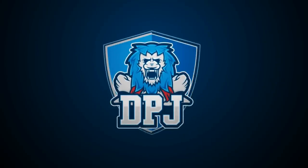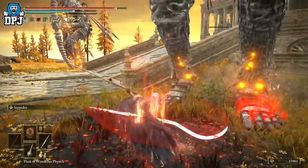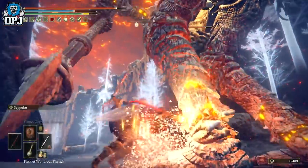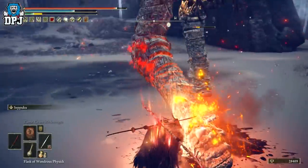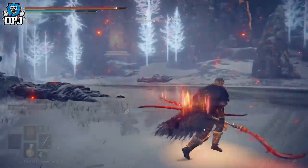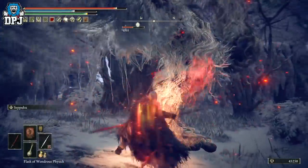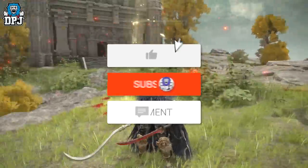My beautiful people, I am back with another Elden Ring video and today I bring you an incredible build. This build basically consists of wielding two twin blades and the work it does is utterly unbelievable. Today I will explain all. My name is DPJ.